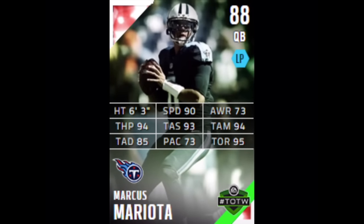Next we got Marcus Mariota — he just came back from injury and I believe they won against the Saints in overtime this weekend. He has a new elite card, 88 overall. His speed is 90, awareness is 73 — I wish that were a little higher — throw power is 94, short accuracy 93, mid accuracy 94, and deep accuracy 85. Those are awesome throwing stats for Mariota — a really nice card at 88 overall.